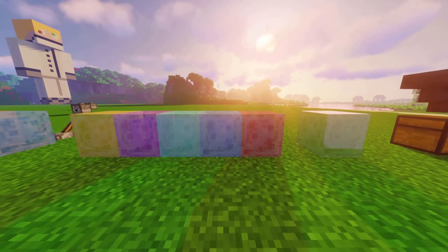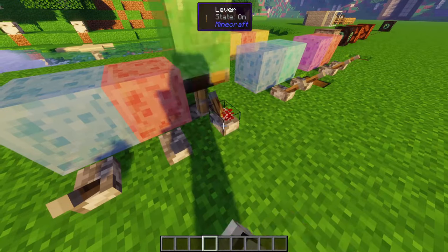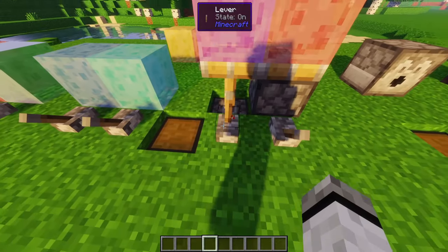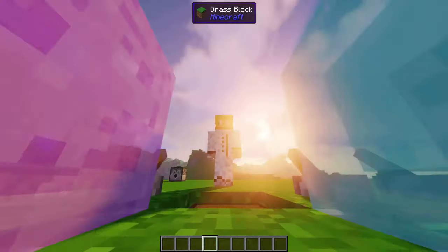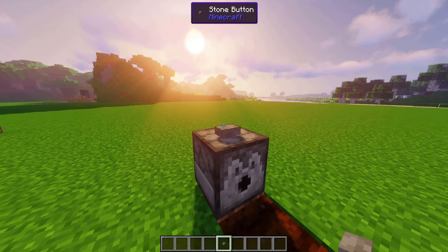Color slimes: colored slime blocks where different colors don't stick to each other unless they are made out of each other — like blue and cyan, or red and magenta, and red and yellow, because they are made out of each other. Dispensers can now place blocks, and seeds also count.